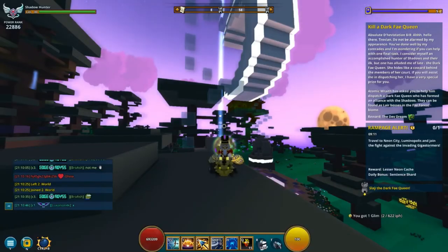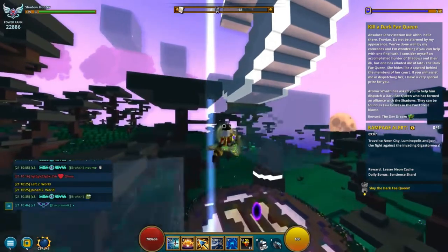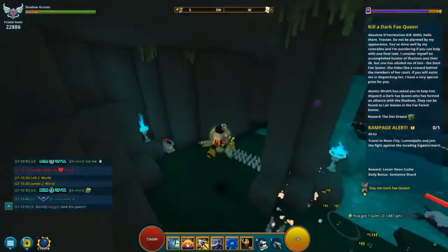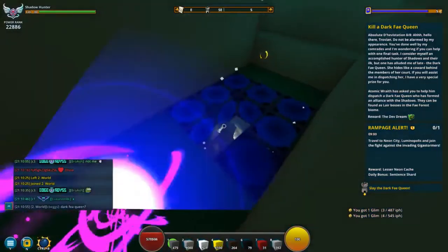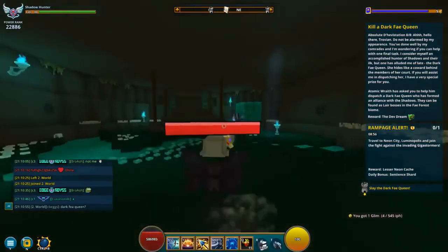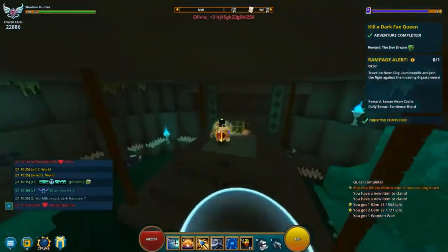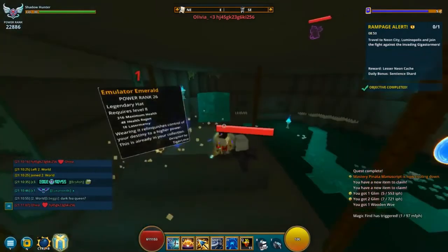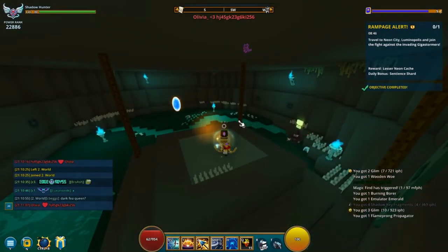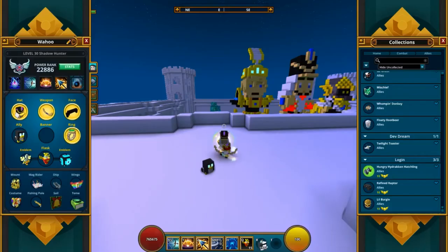Step eight is to defeat a dark fey queen. Make sure you find a dungeon that specifically says it, as I was pointing out on screen. Just go through the dungeon and defeat the boss. The fey biome is one of the best places to find it — the first dungeon I encountered had one, so you shouldn't have to go very far. That completes step eight.